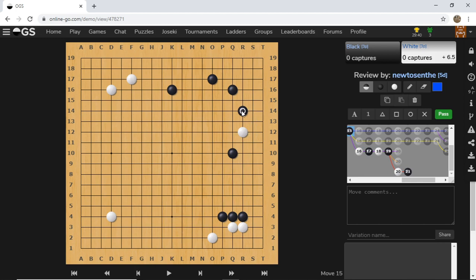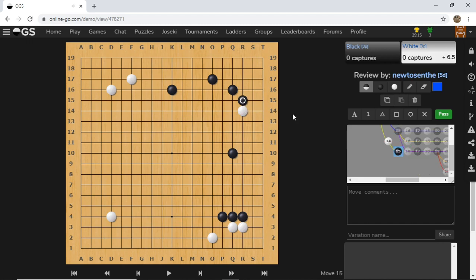So when black pincers here, we feel the pressure, and there's a lot of things we have to read out ourselves for this invasion to work. So R12 also has its difficulties. What about invading here at R14? I've seen a lot of viewers and online players actually play this one.